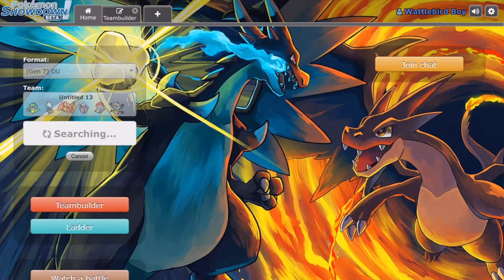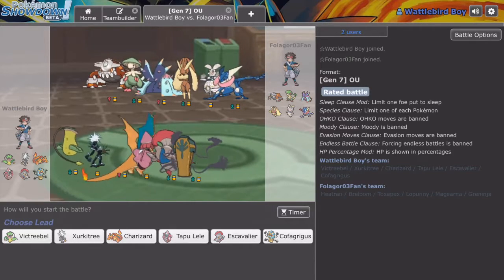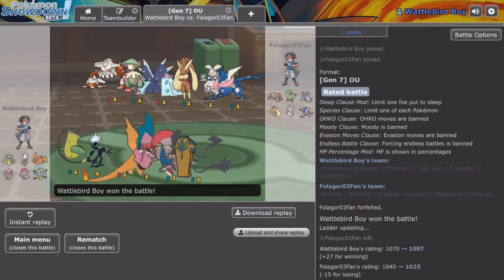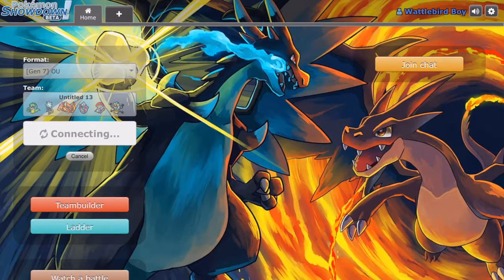Connecting, searching. Alright — they had Greninja which has a problem. I would like to save Charizard for the Greninja, but they forfeited — never mind. Let's try again, and hopefully this time they won't forfeit before the first turn comes.